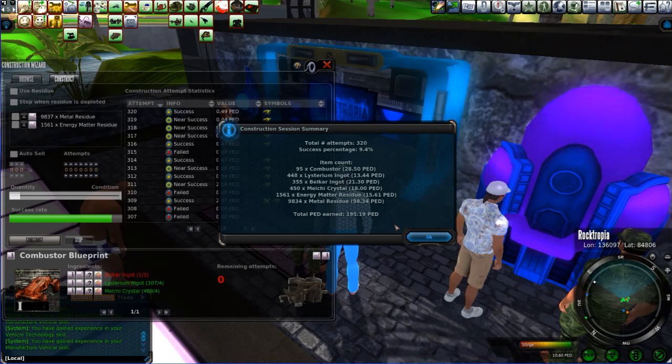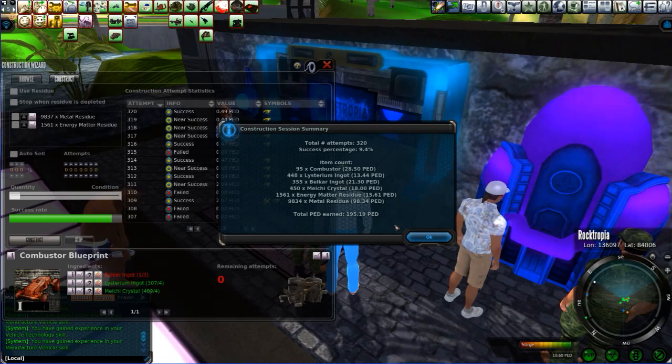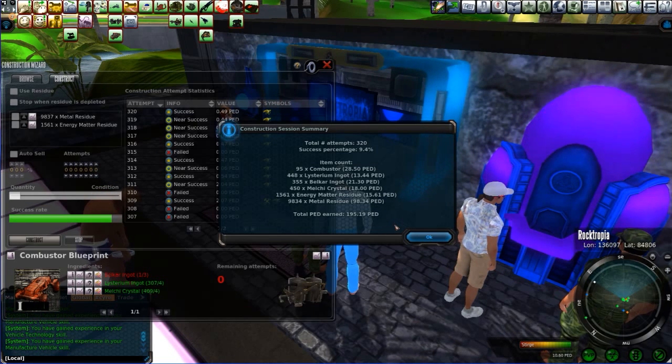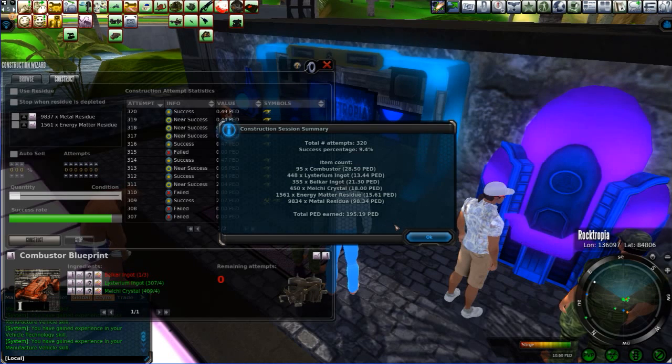So I didn't get a Bonzo Slim Jim blueprint drop. I wish someone could say definitively that yes, it drops from the combustor blueprint. If so, leave it in the comments, or you can just PM me in-game and let me know — even if you want to keep it a secret.